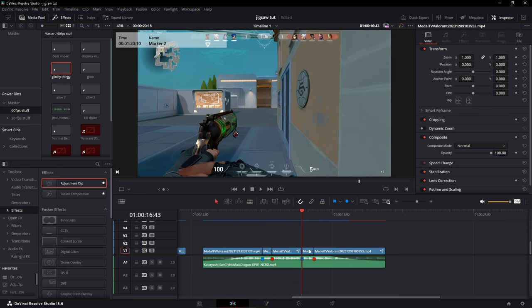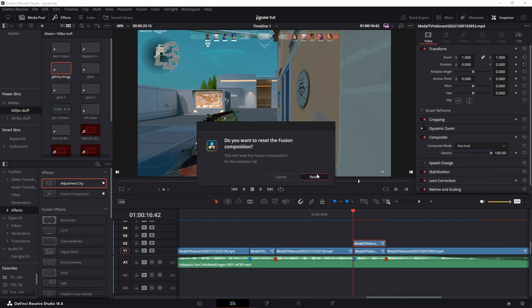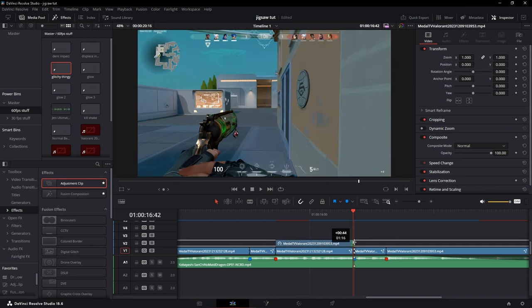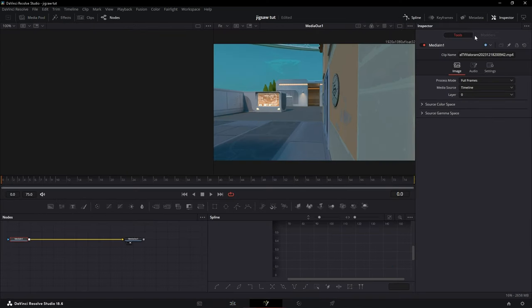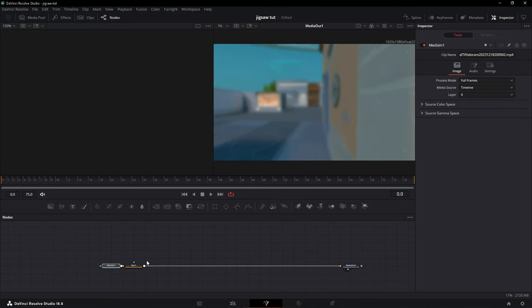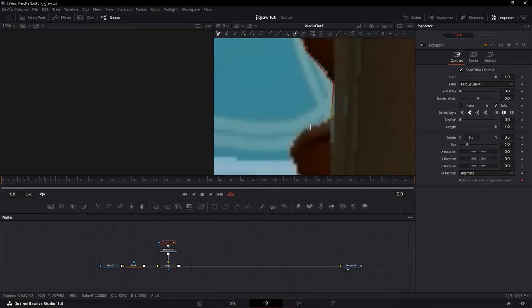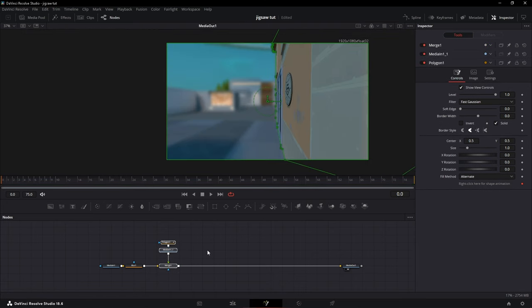If you don't mind having a HUD, all you need to do is get your clip, duplicate it, go one frame backwards, and extend it one frame. Then freeze frame it from that frame. Now go to Fusion, grab a Blur node — any blur works. Turn up the size a little, copy the Media In, attach it to the blur so it creates a Merge, and then mask the stuff you want to mask.